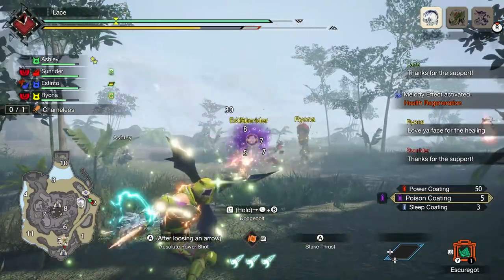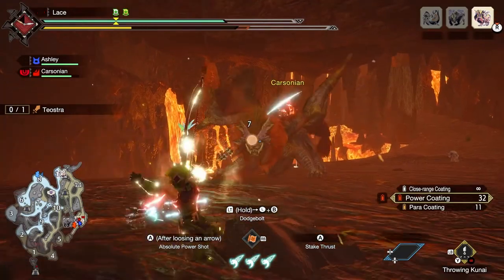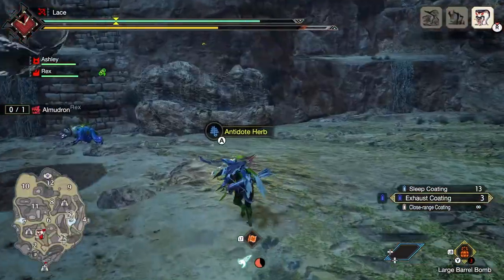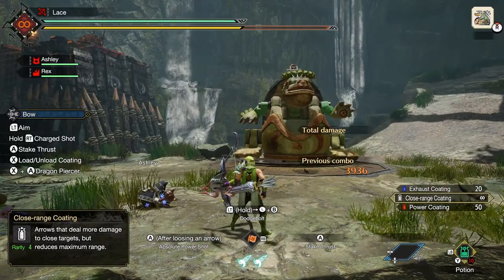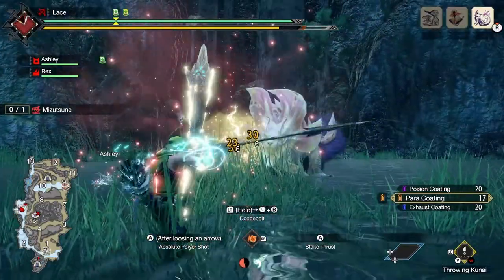Monster Hunter Rise has many melee weapons for picking fights with monsters in a battle of will, but some people invest more into dexterity than strength, and as such an elegant weapon is needed to put that ability to use. Not the guns — I said we're putting skill to use. Today we're talking about the bow, the ranged weapon somehow invented after guns in the Monster Hunter universe, only composed of a durable stick, a durable string, and an army of pointy expendable sticks.